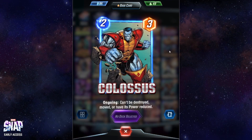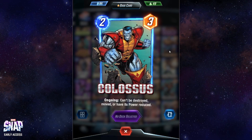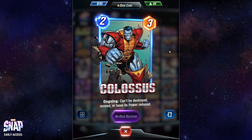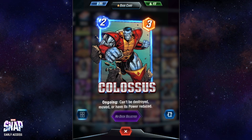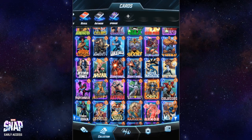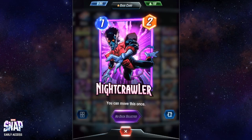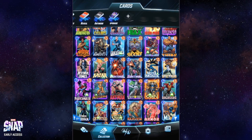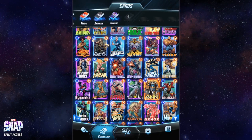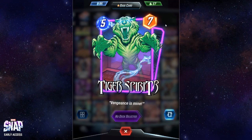Colossus is extremely useful in certain locations — for example where your card's value would be reduced. You can place it there to secure that location because this card can't be destroyed, moved, or have its power reduced. It's a decent card for this cost; if you need a filler in your deck this is something you might want to add. From this line, Nightcrawler is one of the best one-cost cards from pool one, and of course Odin is my absolute favorite. I also like White Tiger quite a lot — so probably Odin, Nightcrawler, and White Tiger are my top picks.